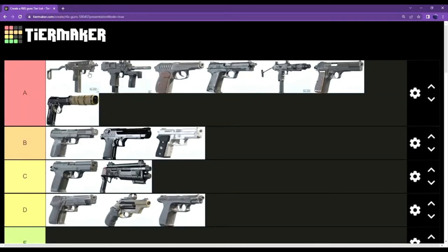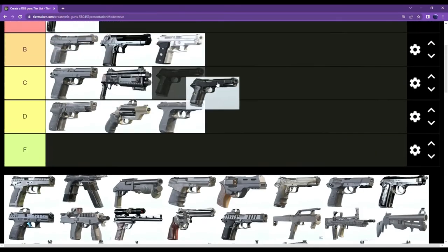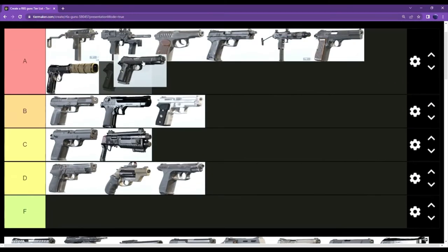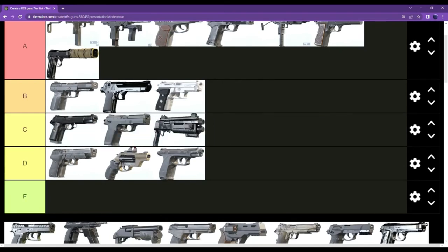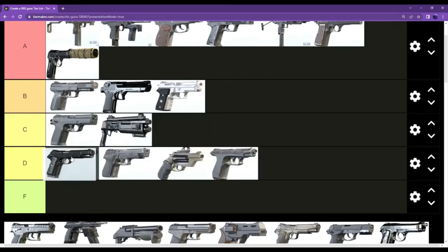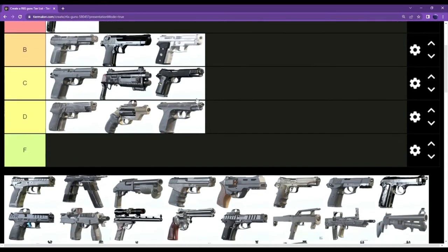The Bearing Nine is definitely an A tier weapon — up for debate if it's better than the SMG-11. The M45 — we were comparing this to the 5.7 earlier. I'll put it as C tier; it's not the worst weapon but it just doesn't feel good and feels awkward to use.